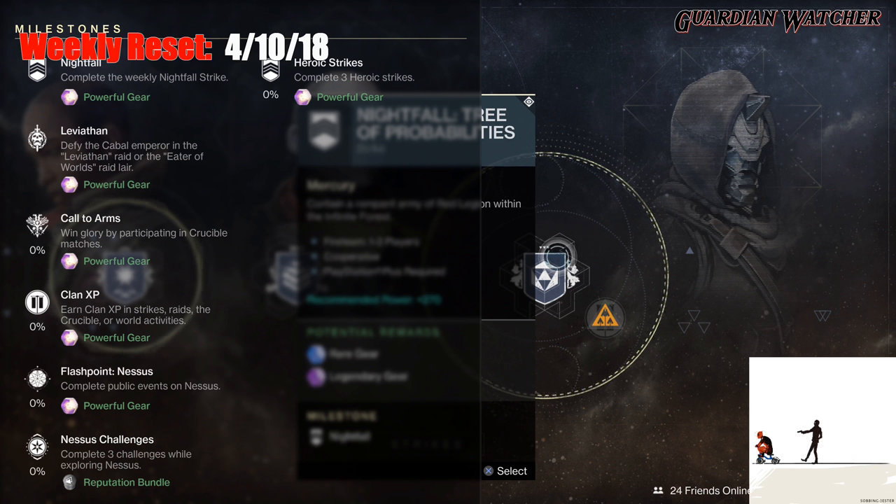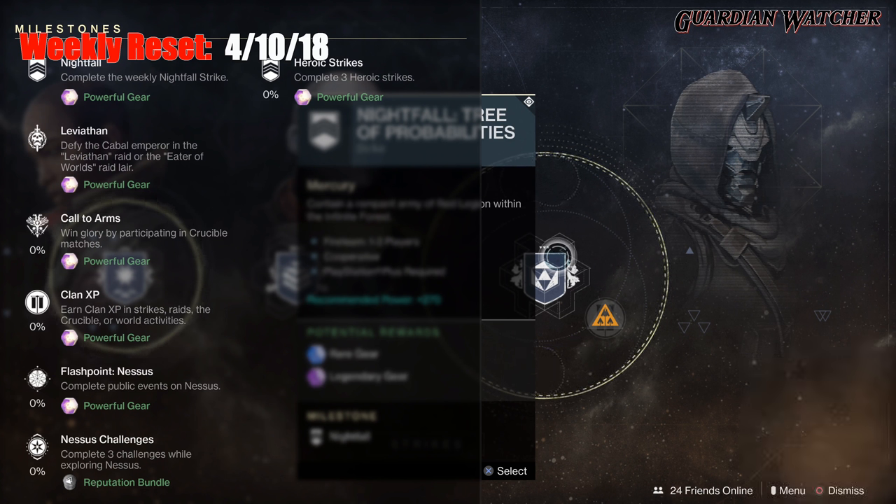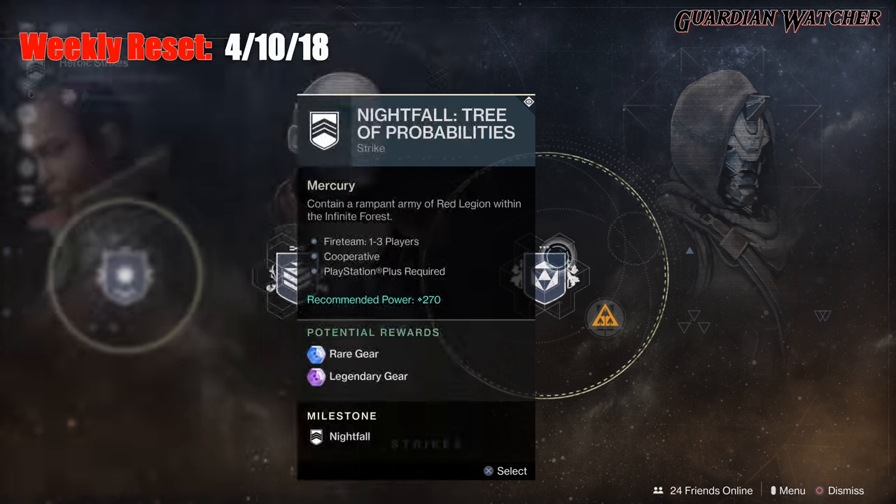This week's Flashpoint is on Nessus, and if you complete the heroic versions, you can get it done a lot faster. This week's challenges are also on Nessus — you need to complete three challenges while exploring Nessus. And last but not least for our milestones, we have the heroic strikes, which you need to complete three of them.